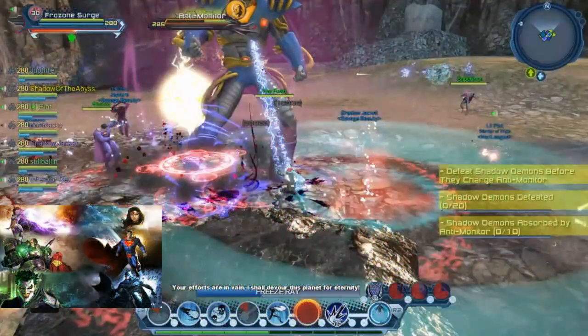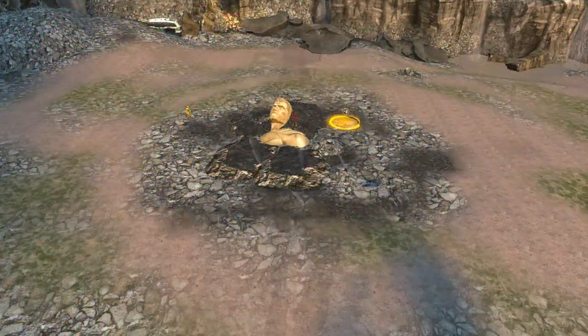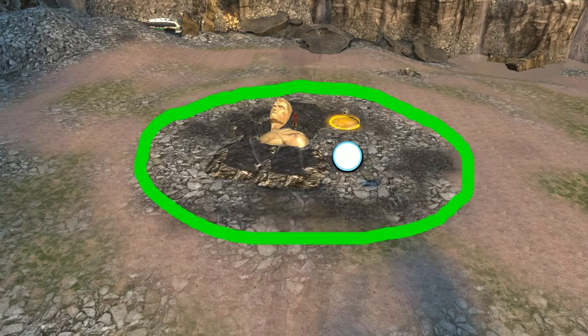During this raid, you must fight the Anti-Monitor twice. During the first fight, taking his health down to zero will begin the next phase of the raid: Shadow Demons. As you know, the Anti-Monitor, when you're fighting him, doesn't actually stand in the center of the room — he stands off to the side. So he's going to be standing right about here. We're going to form a circle around the gray area, not actually around him at all. You and your group should be standing along the line between where the gray area meets the dirt, right about here — right along this circle.